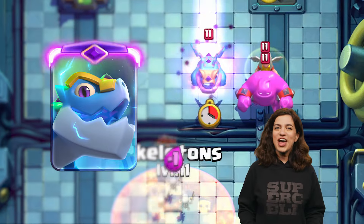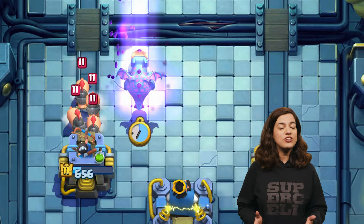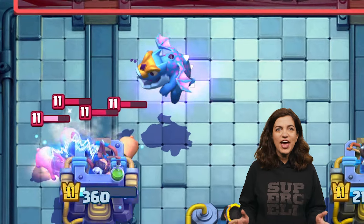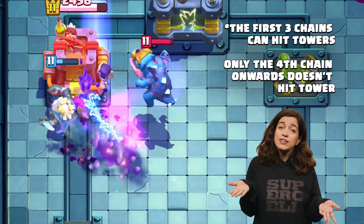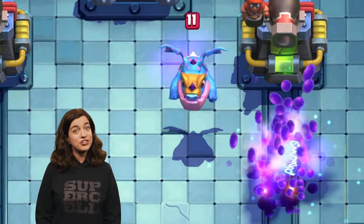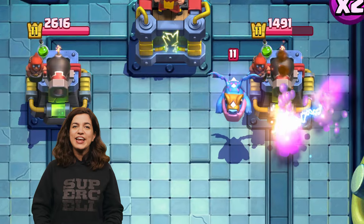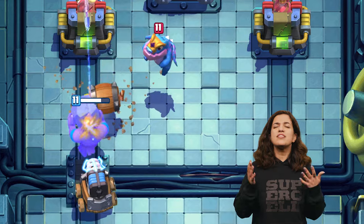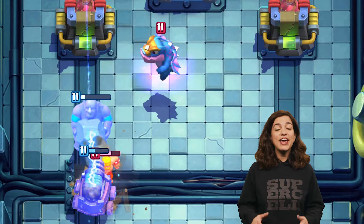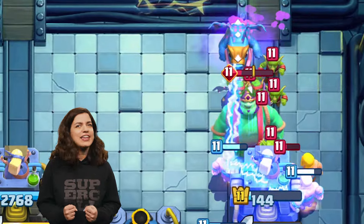First up, the Electra Dragon is evolving. The Evo Electra Dragon unleashes infinite chain lightning, electrifying everything in its path. This power is so intense that it won't zap crown towers directly — otherwise they would be reduced to ashes. This evolution brings the most powerful version of the chain lightning mechanic ever seen in Clash Royale, turning the battlefield into a storm of endless destruction.